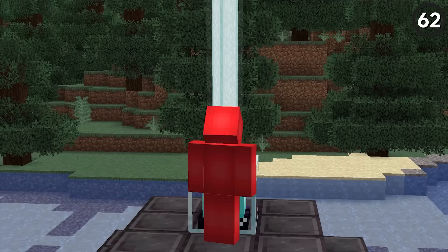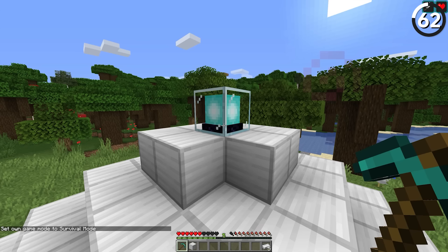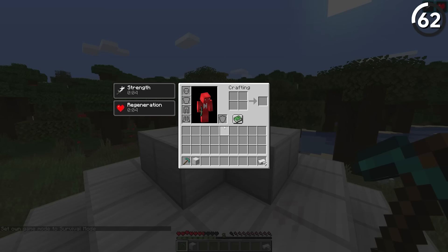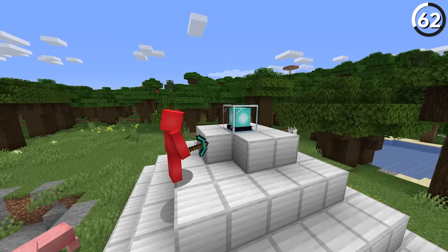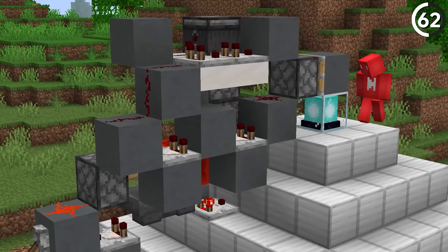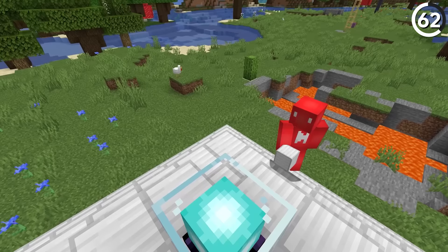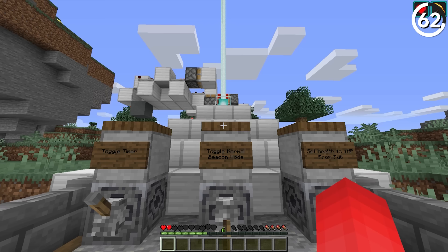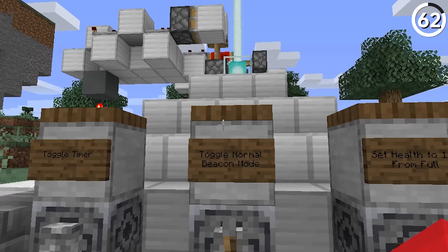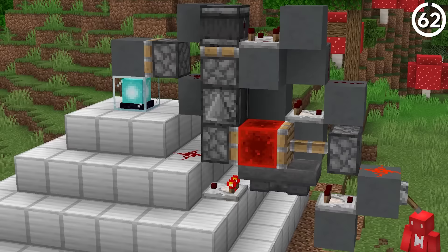Beacons basically define the later stages of Minecraft, but while they're good for haste, jump boost, and speed, they apparently lack in regeneration. That's not to say they don't give regen — clearly they do — but a glitch in the code prevents beacons from giving the full regen after activation. To change that, you can fix this glitch with another exploit: deactivating and reactivating the beacon for a faster regen. Going from a full regen of 72 seconds with the normal one to roughly 51 seconds with the modified version.